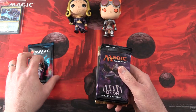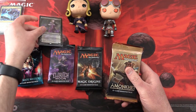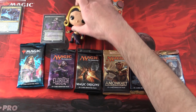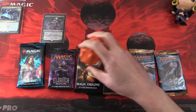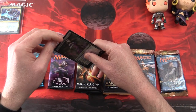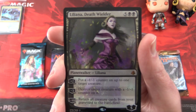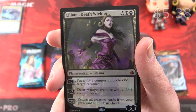We have Ultimate Masters with a Lily, Eldritch Moon, Magic Origins, and a nice foil. Good luck, Benjamin — hopefully we can get you some crazy pulls. So yet another Liliana foil: we have Liliana Deathwilder, Planeswalker Liliana, Fire of Loyalty for seven mana. Her plus two puts a minus one, minus one counter on up to one target creature. Her minus three destroys a target creature with a minus one, minus one counter on it.